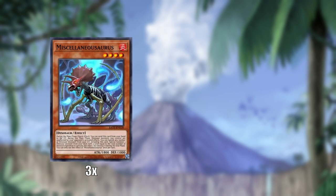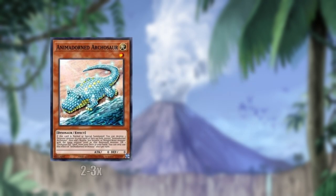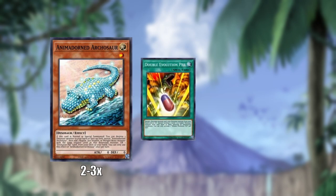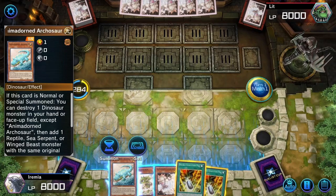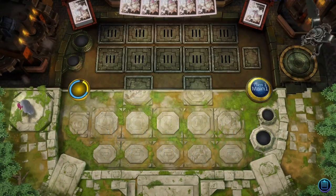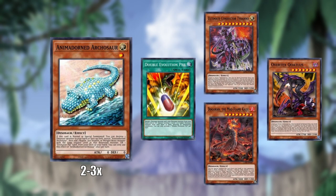His second ability is also really good. He can banish himself and a handful of other dinos to summon a dinosaur from your deck — usually you're going to be banishing just himself and then summon Animadorned Archosaur. Speaking of which, Archosaur, when he is summoned, allows you to destroy a dinosaur either in your hand or on the field, and then he adds Double Evolution Pill to your hand. Double Evolution Pill is also really important for the deck — your Animadorned and Archosaur won't work if you don't have it. You can use it to banish a dinosaur and a non-dinosaur in order to summon UCT, or if you're playing Dino FTK, you can summon a level 8 Dino or even Overtex Coatlus for a spell trap negation.